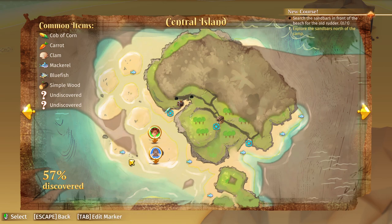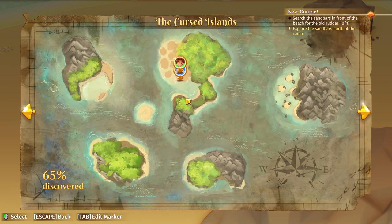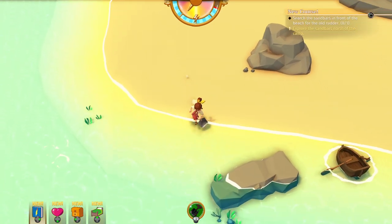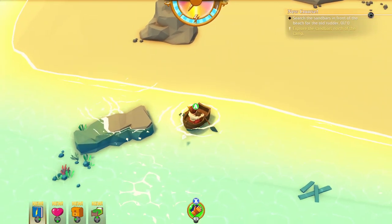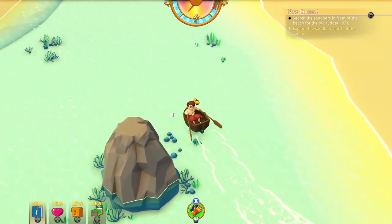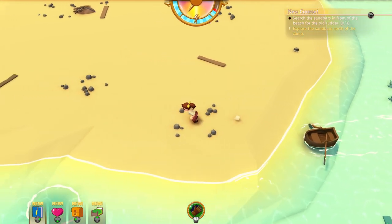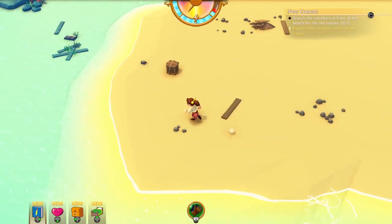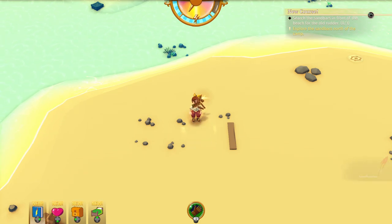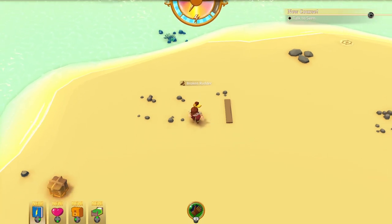There are these two islands here we haven't explored — there might be something on them. There's a bit of debris on each of these islands. Let's go to this island right over here next. Into the rowboat we shall go. Let's see what's here — oh, there's a fishing spot there. Oh, what is this? There we go — a broken rudder! That's what we're looking for.